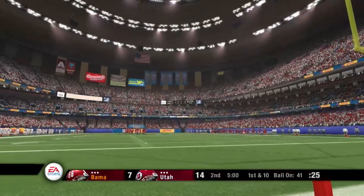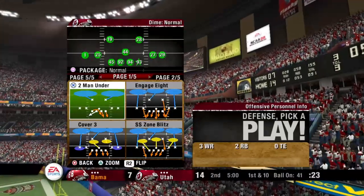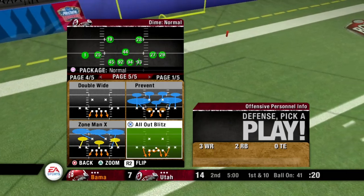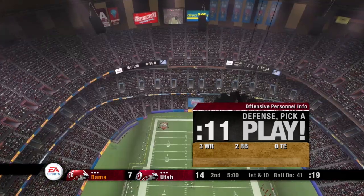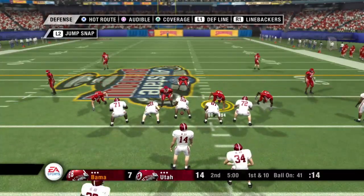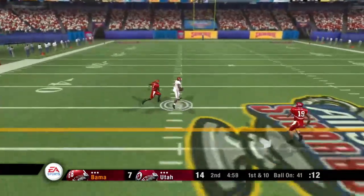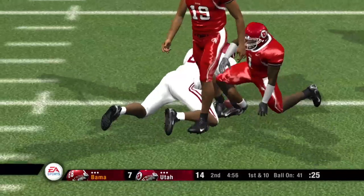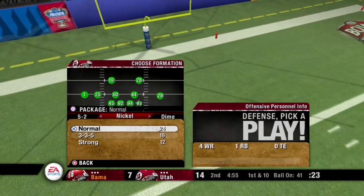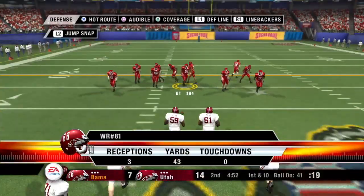The score is Utah 14, Alabama 7. It's first and ten, ball on their own 41. Number 14 is in the shotgun, three wide formation. Gets the ball — they'll bring him down at the 41-yard line. A solid job there by the quarterback recognizing the defensive coverage and delivering the ball to the open receiver.